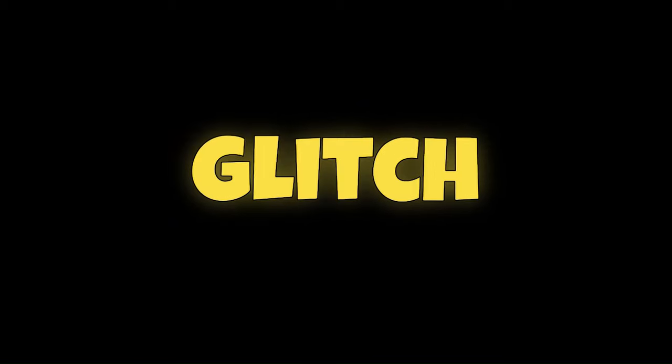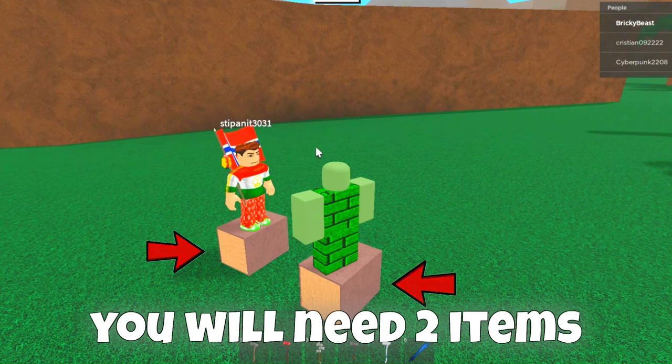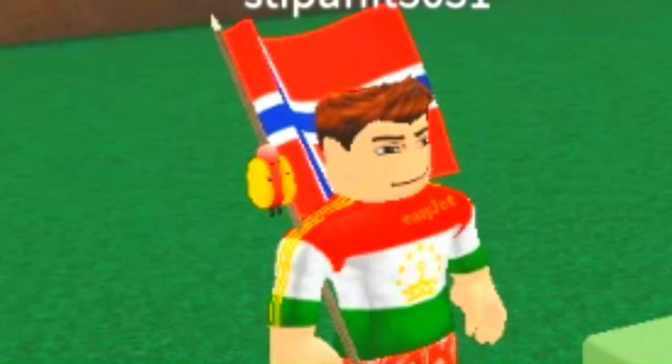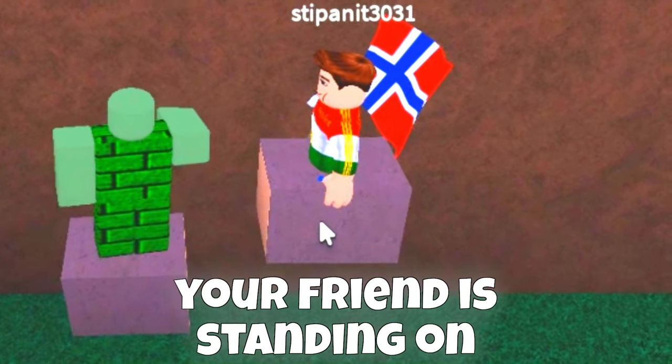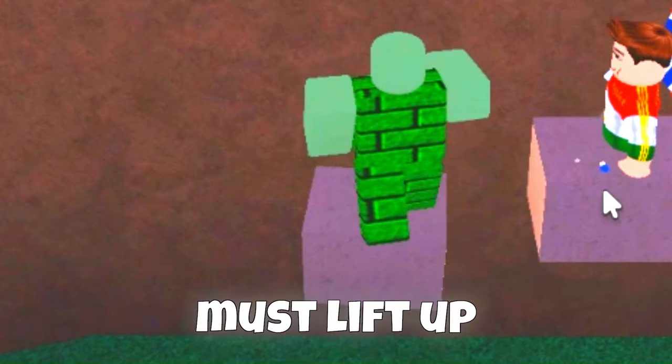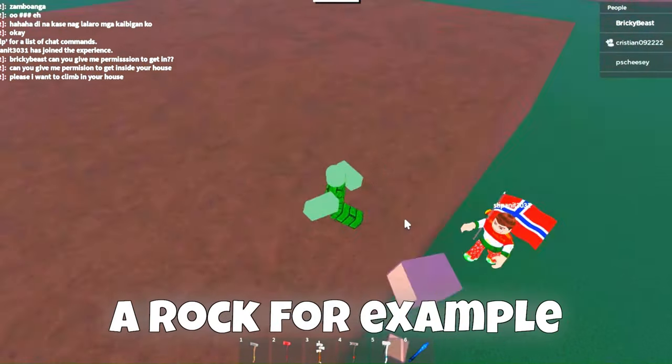The second glitch lets you fly — yes, fly almost like a bird. You will need 2 items and 1 friend. The glitch is simple: you lift up the item your friend is standing on, and your kind friend must lift up the item you are standing on. This lets you climb a rock, for example.